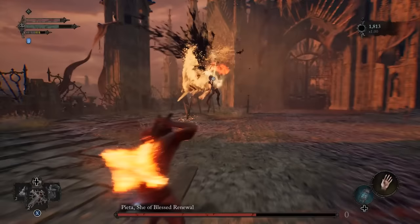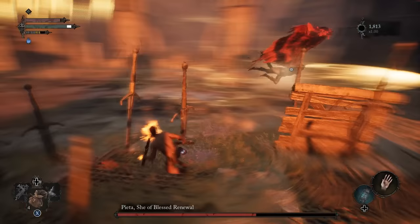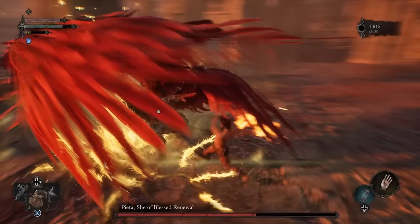Repeat this pattern until Phase 2 kicks in, which will happen once she has lost about a quarter of her health. She's a lot more mobile in Phase 2 and will become airborne, so now is a good time to use your ranged attacks, such as the grenades that I'll be throwing in her general area.